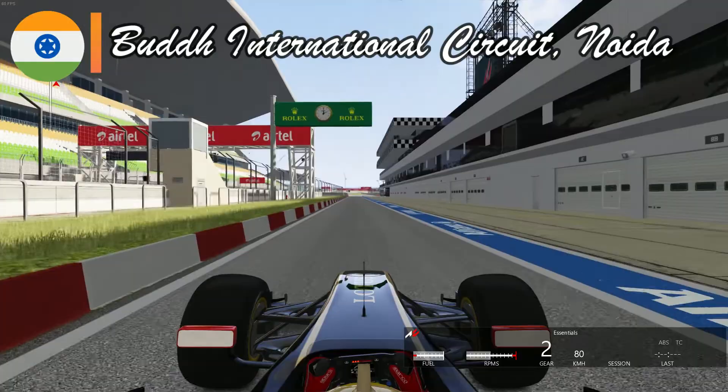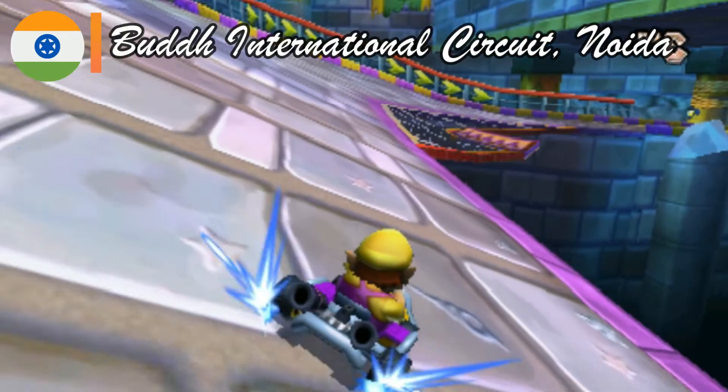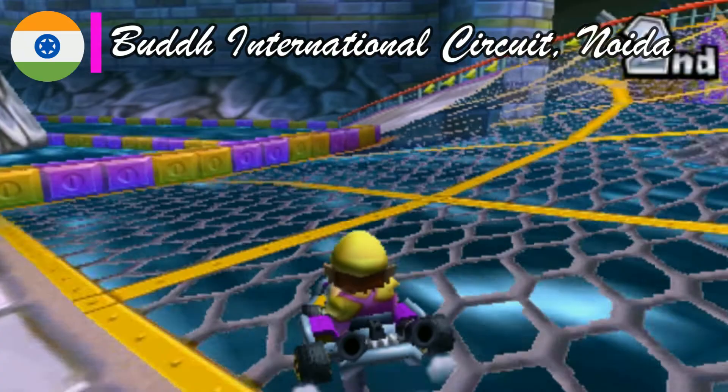The last former GP venue on today's list is India, with the famous Buddh International Circuit. The track is characterized by a constant alternation of sharp and long turns that give place to a more technical type of racing. I had a hard time finding the best comparison, but Cheep Cheep Beach from the 3DS has a similar gameplay to its real-life circuit, even if aesthetically they do not match.